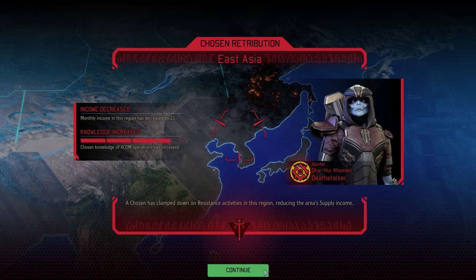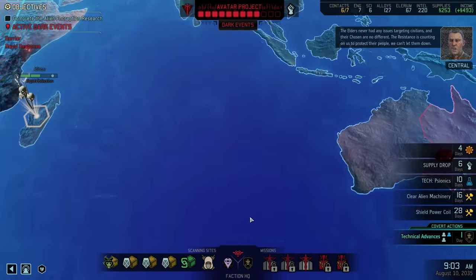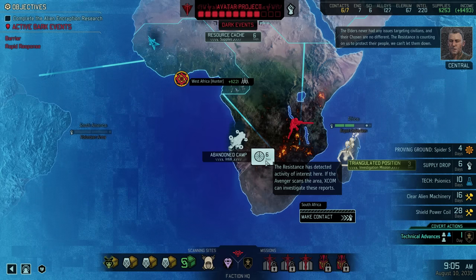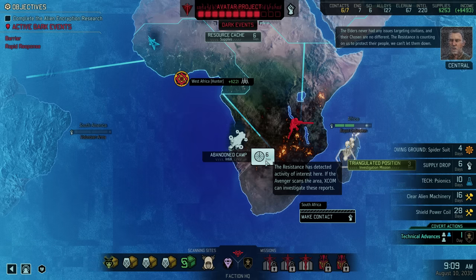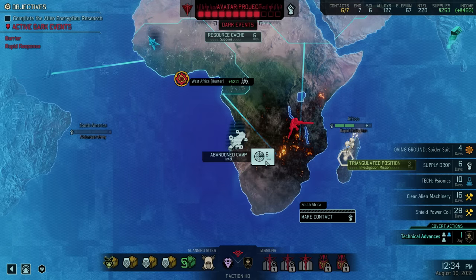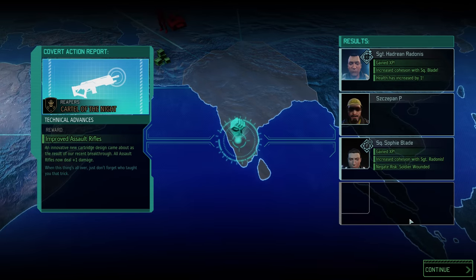So it's another retribution — the hunter decreases the income in East Asia, certainly not great, but there's really nothing we can do about that. The elders never had any issues targeting civilians, and their chosen are no different. And with that, our next covert action is complete: all of our assault rifles have just received a 1-point damage boost, and of course we are now ready to begin the next operation.